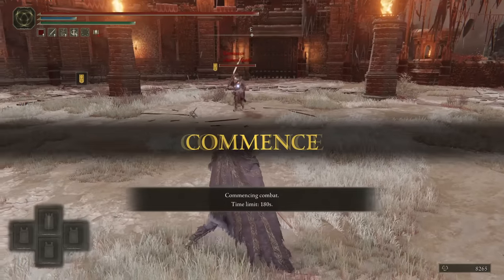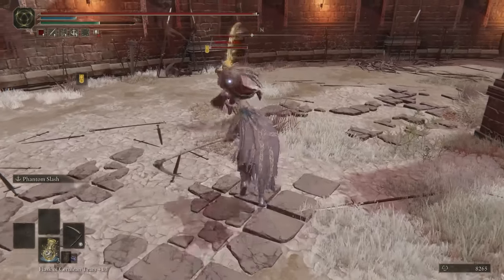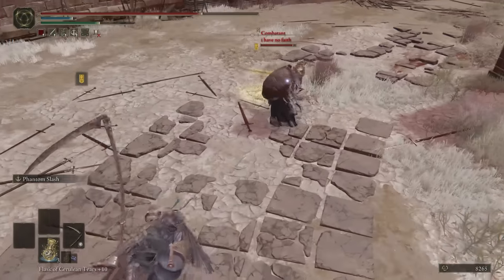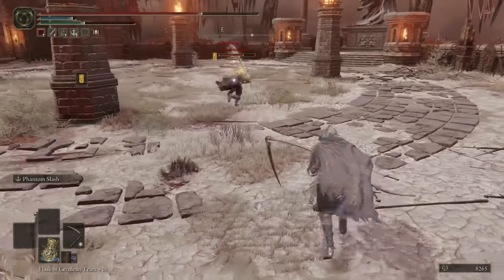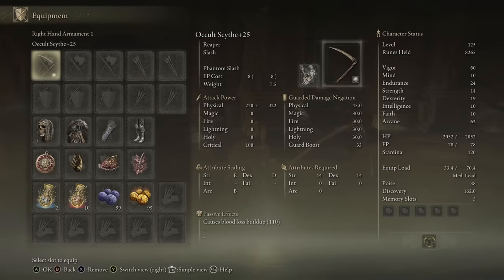Going into the PvP showcase, the opponent is running Sacred Blade. After the fight, the Scythe with Phantom Slash proves to be tricky to go up against because it has two stages, can be used from a lot of different distances, and the tracking is really, really good. With a status effect on top, you can get some insane damage. It also felt like the final light attack after Phantom Slash true comboed, though that's something to confirm with more testing.